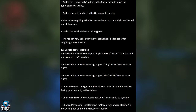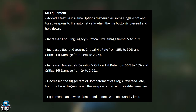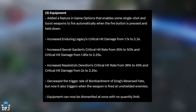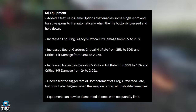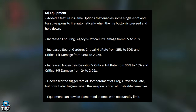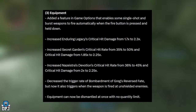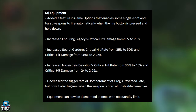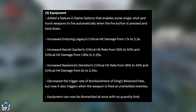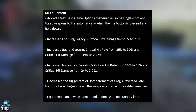Equipment update: added a feature in in-game options that enables single shot and burst weapons to fire automatically when the fire button is pressed and held down. Burst fire and tactical weapons I couldn't bear using before. This option — much like in Destiny — will make any single shot or pulse rifle fully automatic. This is a change I'm so glad to see, as it opens up a whole new host of arsenal.